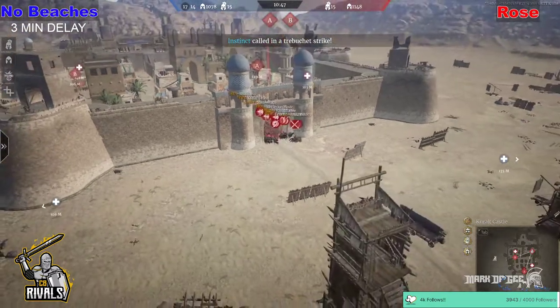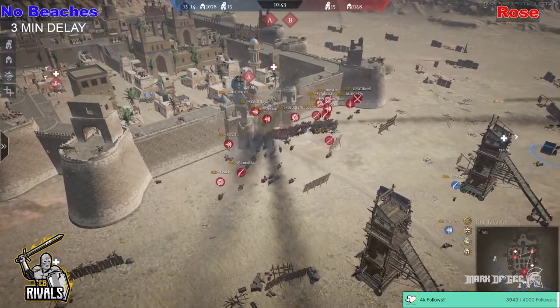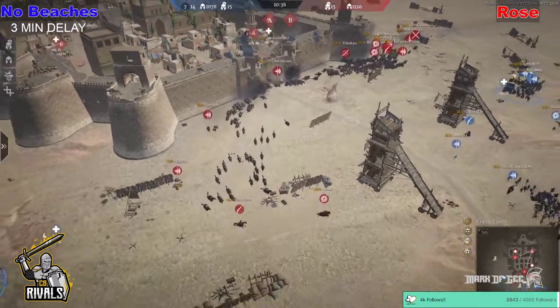They've already reinstalled the treb. The treb comes out in perfect timing — instantaneous treb here. Rose guys start to filter out. A couple of units do fall to the treb, but they manage to make the most of it and get their way out of here.